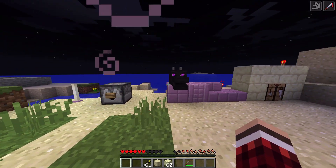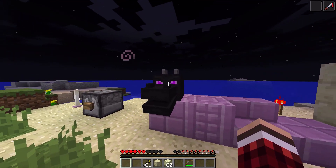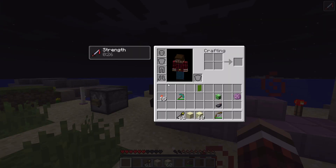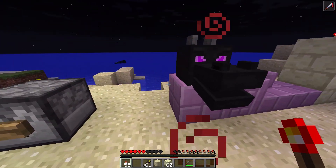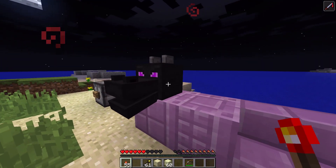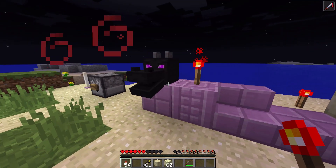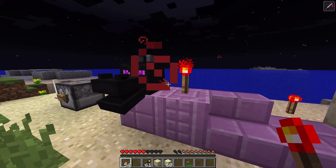They're going to be in the End, and basically they're revamping the dragon fight. When you kill the dragon you will get a dragon head, and you can fight the dragon more than once. Here's a cool little thing - if you put a redstone signal next to this head, it does that. Which I think is pretty cool - that's awesome, right?